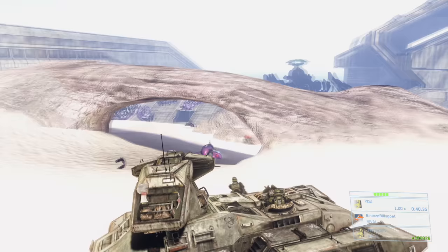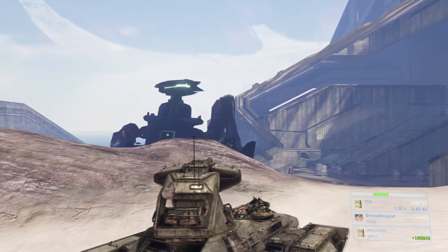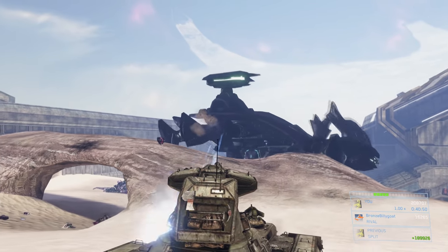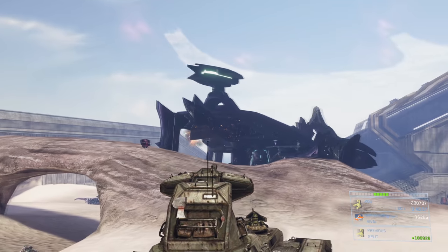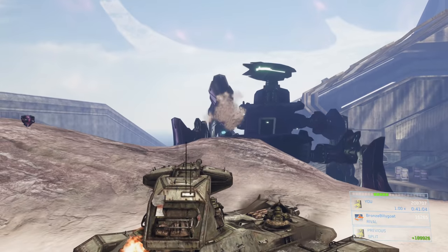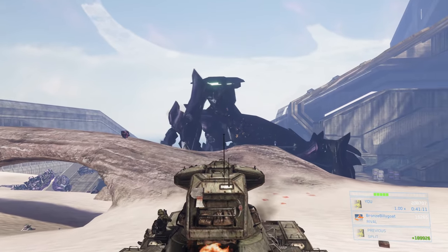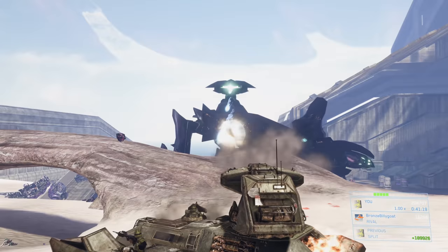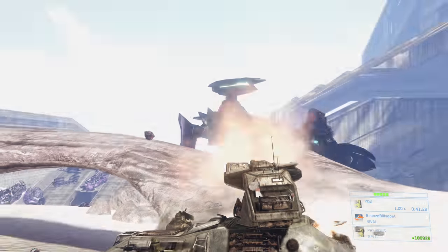Wait here until the Scarab walks all the way up to this structure — this kind of archway in front of us — then just shoot the back legs. The front legs are a little shorter than the back legs, so we can get enough clearance to shoot over the structure and easily hit the highest part of the back legs. Just lay into those. This Scarab is a little more active than normal — he's shooting at me a bit more and moving around more, turning back and forth. Usually he's more stationary, making it easier to take him out more quickly.